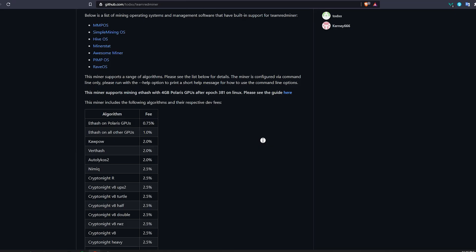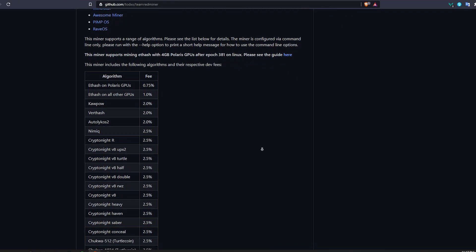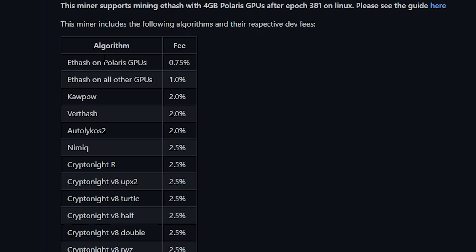Now let's talk about the fee structure and how much Team Redminer costs to run, as well as all the cryptocurrencies that they support. There are a lot of different algorithms this miner supports and each one has its own different percentage. For Ethash on Polaris GPUs — your RX 400 or 500 series — the fee is only 0.75%, and for all other GPUs it's only 1%, so it's not so bad. Comparing to Phoenix Miner which is only 0.70%, it's still not bad at all, and it does have some benefits which I'll talk about later on.